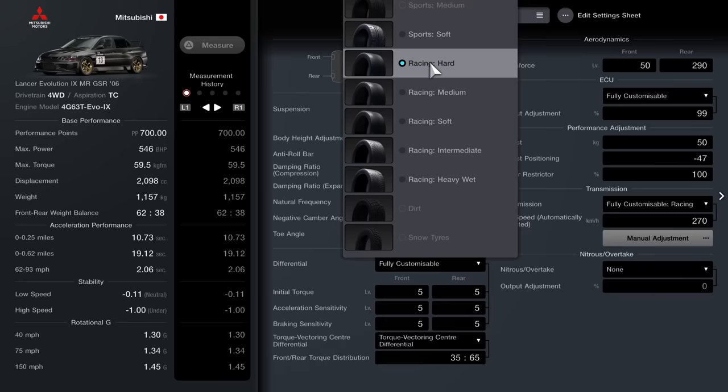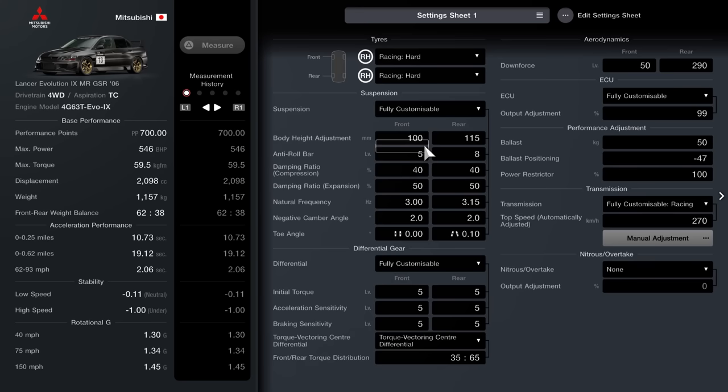In terms of tyres it's racing hards, fully customizable. Suspension is going to be set to 100 at the front and 115 rear. Anti-roll bar 5 front and 8 rear. Compression is 40 across, expansion 50 across. Natural frequency is 3.0 front and 3.15 rear. Negative camber angle is 2.0 for both. Toe angle 0 front and 0.10 inwards at the rear. Fully customizable differential set to 5 across the board — so all three of those categories set to 5.